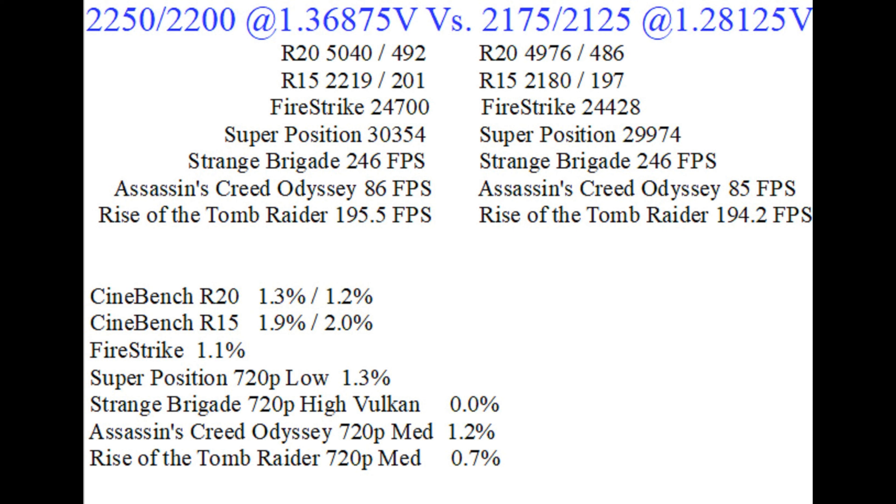High performance Superposition scored 30,354. Low temp Superposition scored 29,974. High performance Strange Brigade was 246 frames per second, and low temp Strange Brigade was also 246 frames per second. Assassin's Creed Odyssey on high settings was 86 frames per second, and on low temp settings was 85 frames per second. On Rise of the Tomb Raider, high performance scored 195.5 fps, and low temp settings scored 194.2 fps.